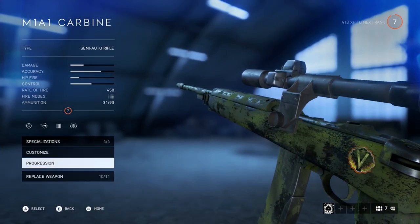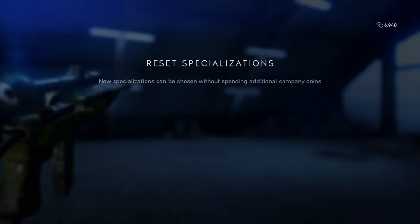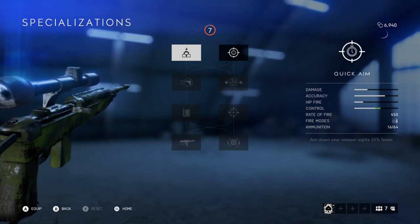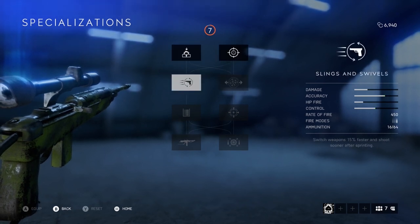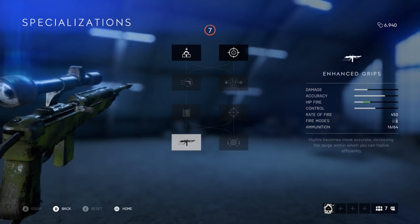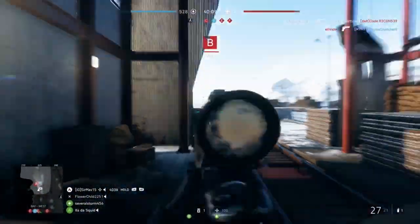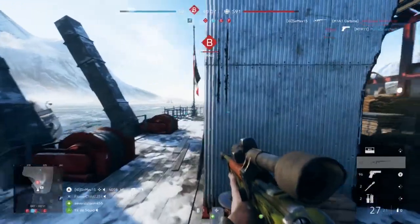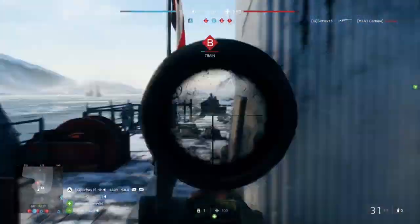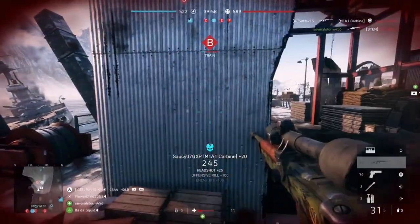Next up we have the M1A1 Carbine, arguably one of the best guns for an assault out on the battlefield — but we'll let the data decide. The M1A1 sports a rate of fire at 450 and an ammo loadout of 16 in the magazine with a total of 112 on your person, but this can be increased to 31 and 93 with the extended mag. Interesting thing about the M1A1 is that it doesn't seem to have a rate of fire block, so you can actually fire off the gun as fast as you can pull the trigger. This makes the weapon viable at close range and medium range, and with a reload speed of 3 seconds you can get back into the fight rather quickly.